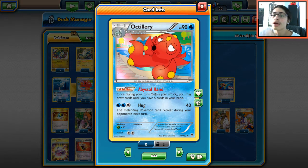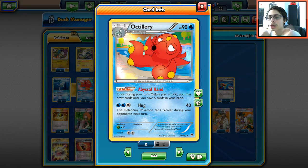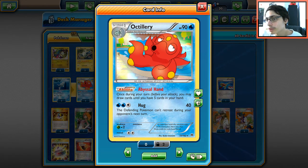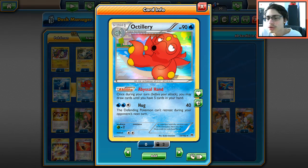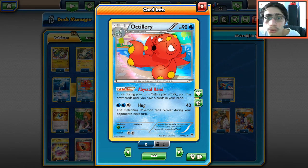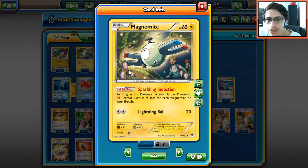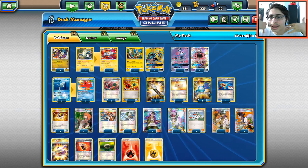We're running a 2-2 Octillery line because we'll be discarding a lot of energy off Rayquaza after attacking. Octillery's Abyssal Hand helps us flow through the deck and draw the cards we need — like Energy Retrievals, Fisherman, and energy to keep building Rayquaza every turn. Magnemite's pretty good too with Sparkling Induction: if two Magnemites are in play, the active can retreat for free. We go straight Rare Candy — no Magneton — building off the Pikachu Magnezone deck concept.